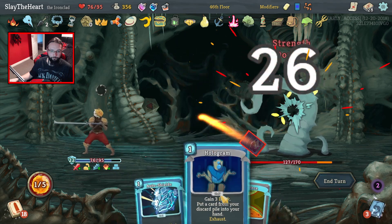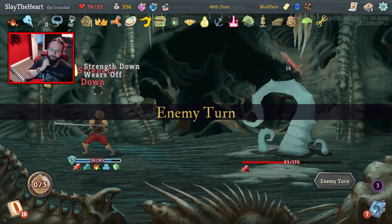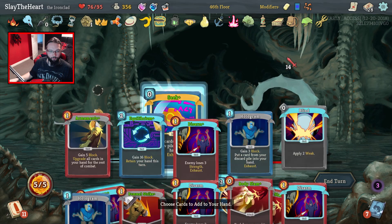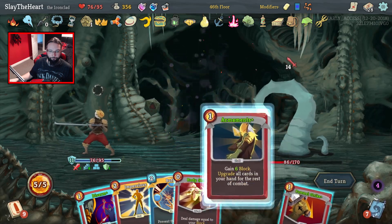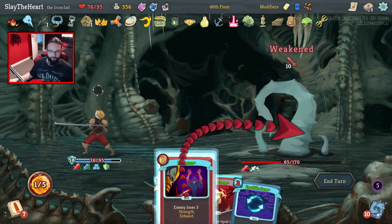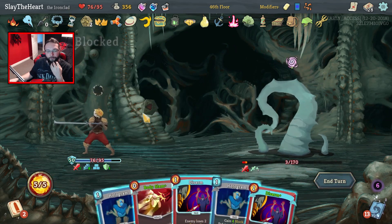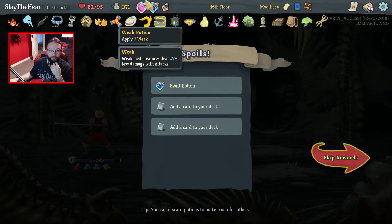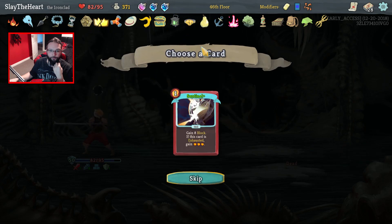Disarm, Disarm, Body Slam, Hologram, Body Slam, Body Slam. I was hoping for more Body Slams. And you know what — let's just get more draw. There's a blind for you sir, and a Disarm, and a monstrous Body Slam. So is that the first elite we've lost health on? And we're going to get back to full health hopefully.